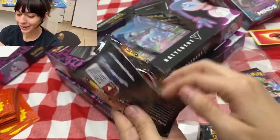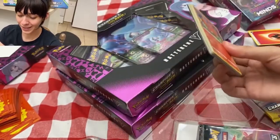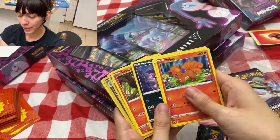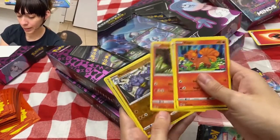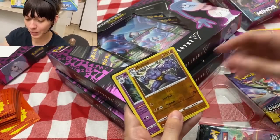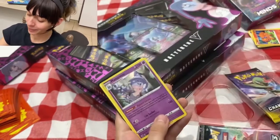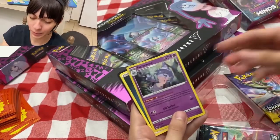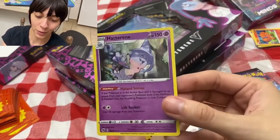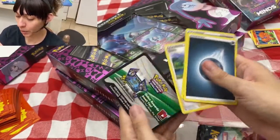I'm excited — I'm gonna be opening all three boxes. We got Potion, Ekans, Leon, Machoke — Machoke! That's old school, I'm gonna put that aside. And we have the Hatterene, that's a nice holographic.